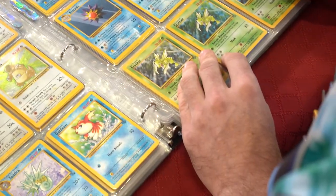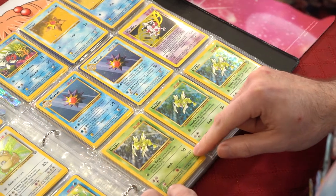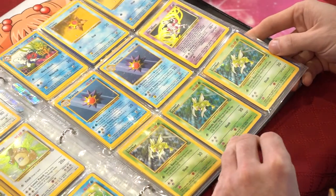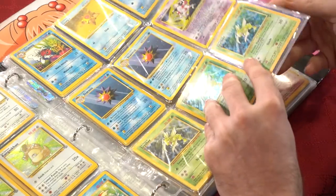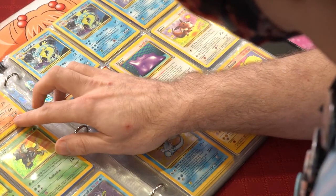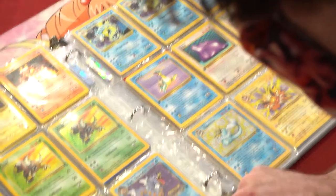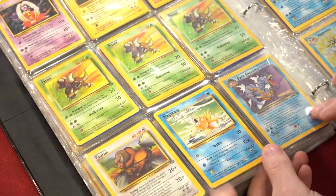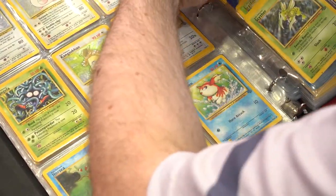Mr. Mime holo. A few Scythers — the non-holo Scyther from Jungle, holo rare Scyther from Jungle/Base Set 2 — they used Jungle and Base Set in Base Set 2, maybe a little bit of Fossil. Got a Jynx, Electabuzz Shadowless, Magmar non-holo and holo, Pinsir from Jungle. Got Tauros, Magikarp — I have the pre-release Dark Gyarados, which I did attend back in the day for Rocket.